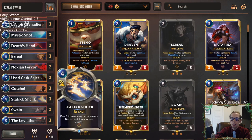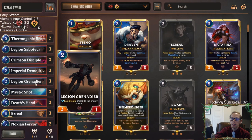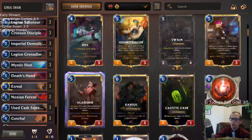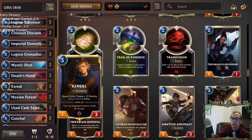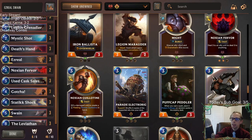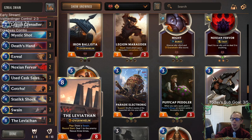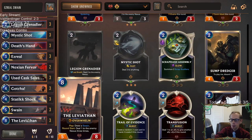So we ended up going two and three with our Ezreal Swain deck. The deck felt pretty good though — it definitely didn't feel bad. I think I'd rather have Boom Crew Rookie than the Legion Grenadiers still. I don't like Death's Hand — two mana, one damage just isn't enough. I do like Noction Fervor a lot; I could definitely see playing the third one. It didn't really seem like we were an Ezreal deck — we were basically just a slower burn deck. Leviathan is awesome if you ever play it and it survives, dealing one to the enemy Nexus three times, but a lot of these games are over before turn eight, so what are you really doing with that card?